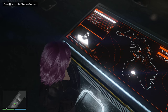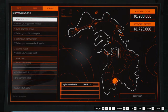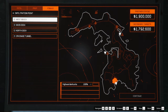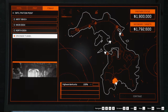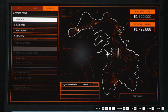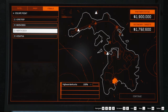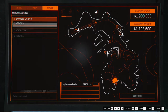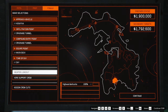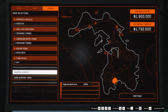Firstly, go to your sub and start the heist. For the approach vehicle, use the Kosatka. For the infiltration and compound entry point, choose the drainage tunnel. If you haven't unlocked the drainage tunnel and want to know how, check the link in the description below. For the escape point, choose any location — we're going with the main docks. Choose any time of day and make sure to use suppressors on your weapon loadout, just in case.